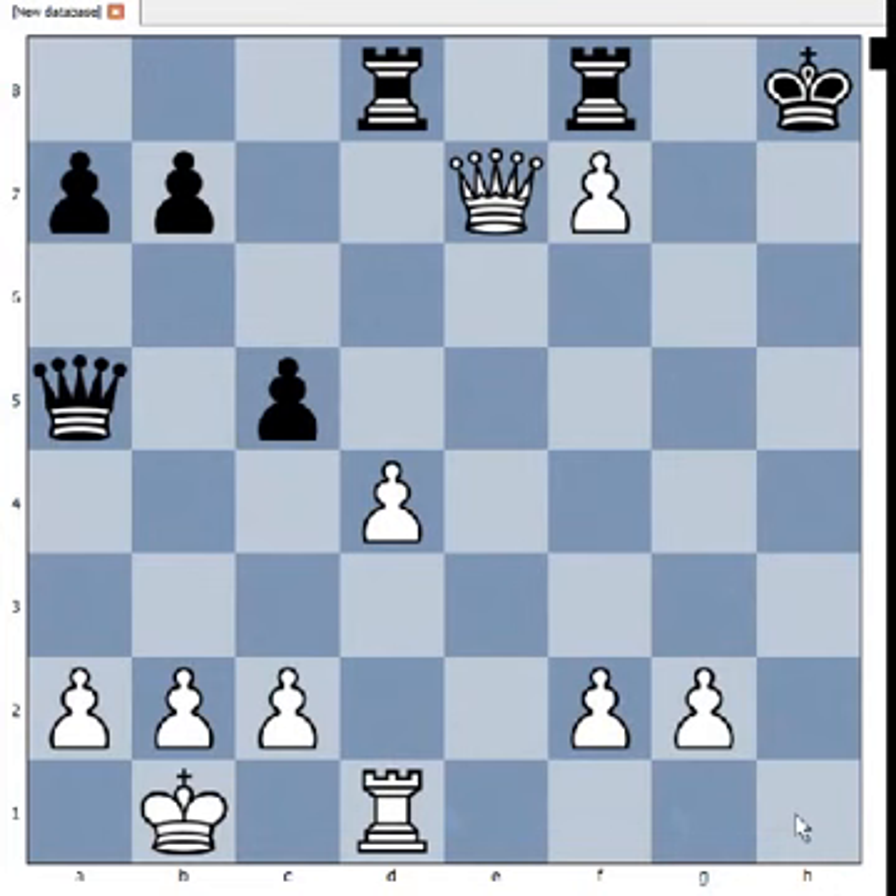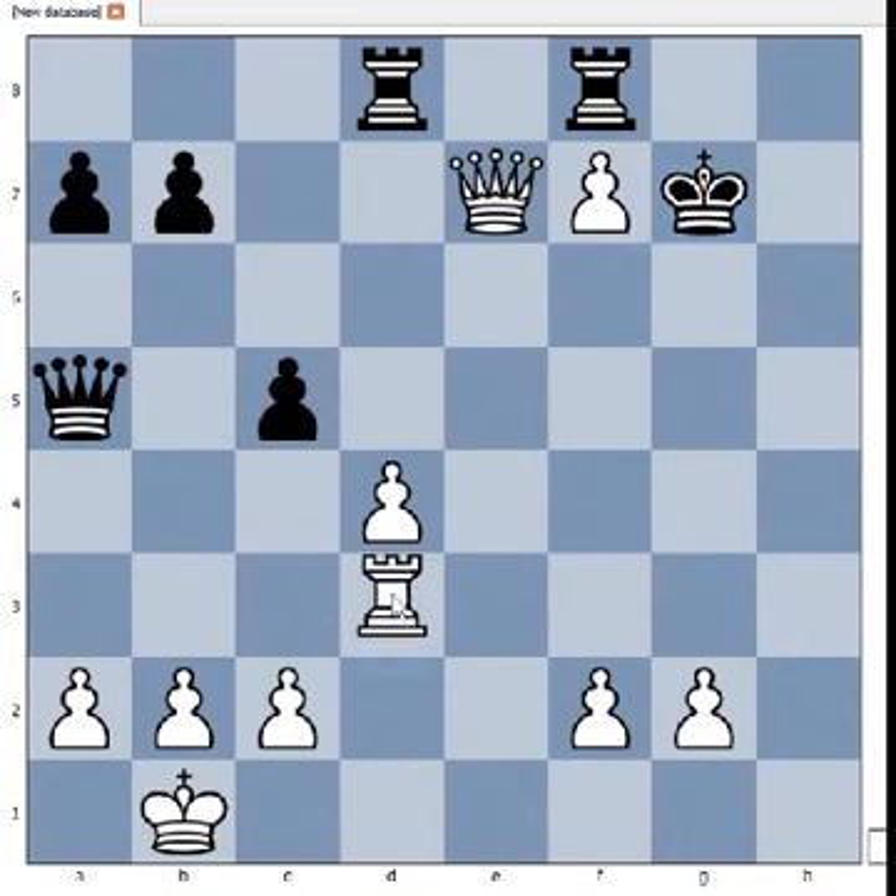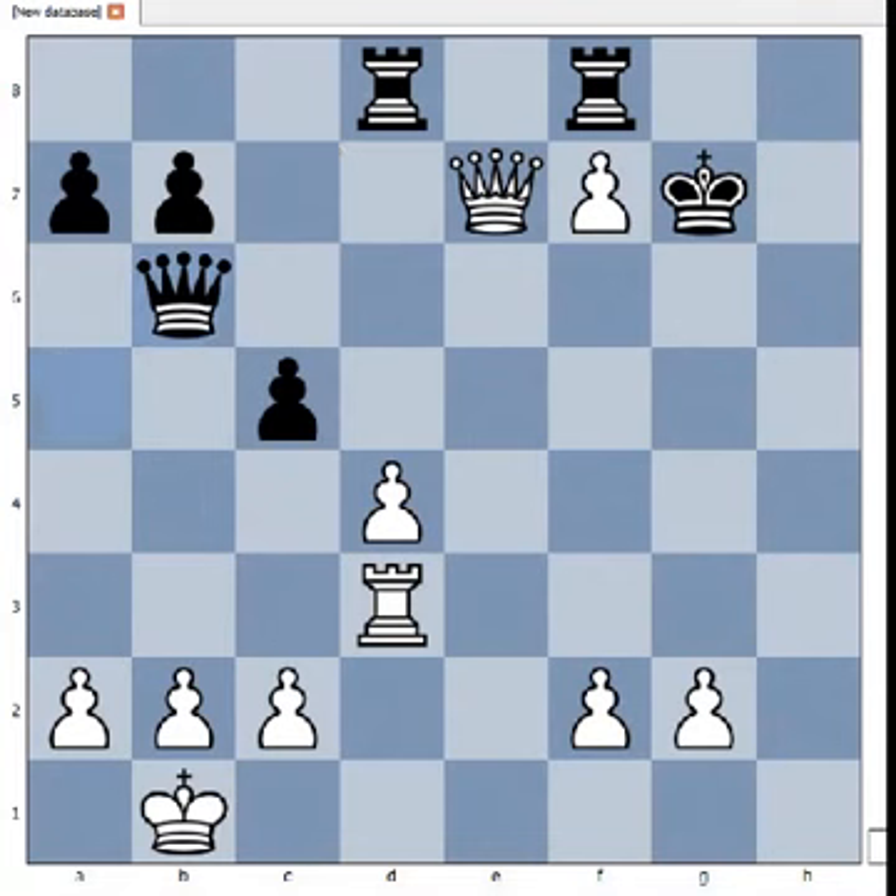Rook may be coming to h1 next move. So king to g7 was played. Rook to d3 — a rook lift — rook is heading for g3. What is the material balance? Carlsen has four pawns for the rook. Materially, black is better. But of course there is a problem, and that is black's king's safety. Can he stop checkmate? There is a way to stop checkmate, for example queen to b6, but the cost is losing the queen.